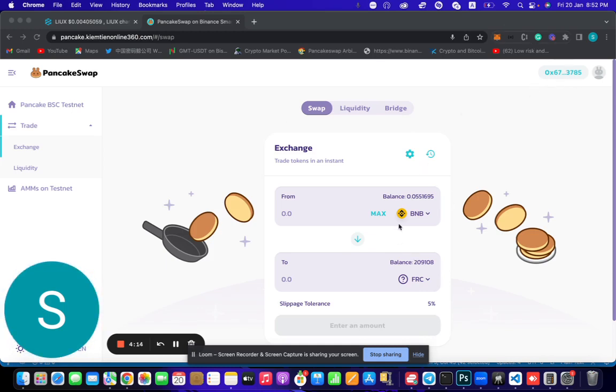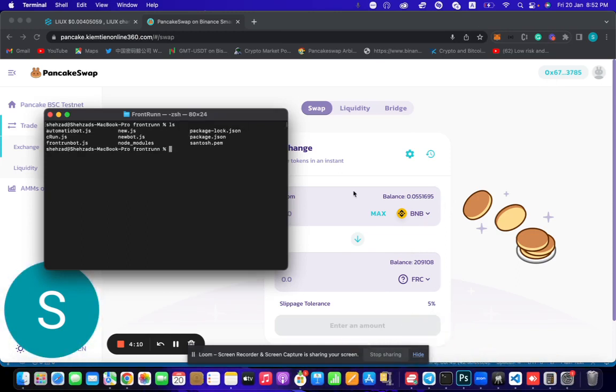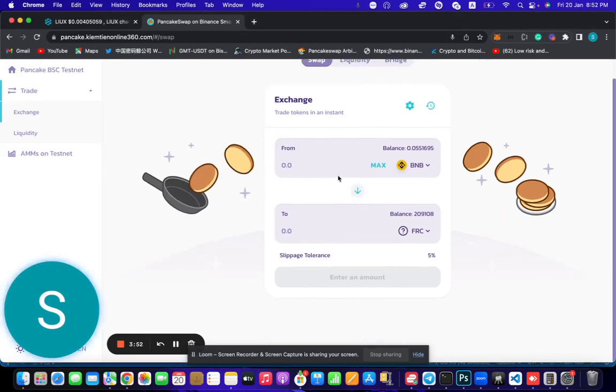Right now I'm just running with QuickNode on the testnet so you guys can see. I have selected the token and that's my bot, so let's run it. We have to run this file, so let's start the bot. The bot is started right now. This is a smart contract bot which is much faster than normal bots.